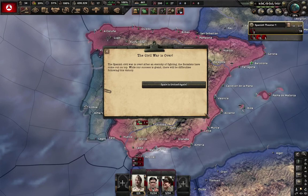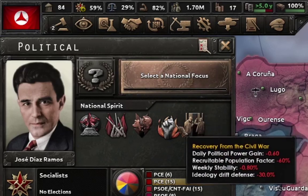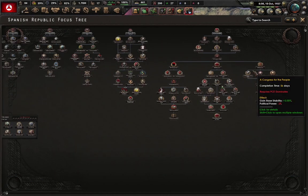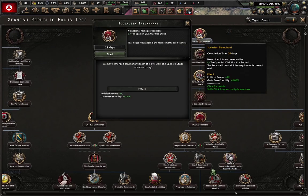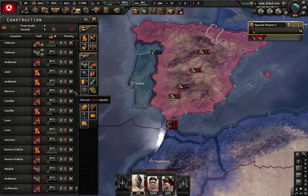And now that Spain is finally united under our rule, we can finally do Spain Socialist and Revolutionary. The Civil War is finally over and Spain is united again. However, this is not going to save us from the consequences of the Civil War. We have gained a new and bigger focus tree. So let's begin with recovering from the Civil War, which starts with 'Socialism Triumphant.' How is that going to help my ruined country?